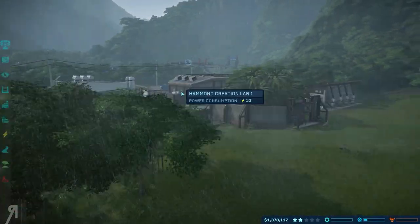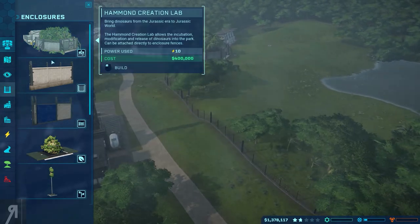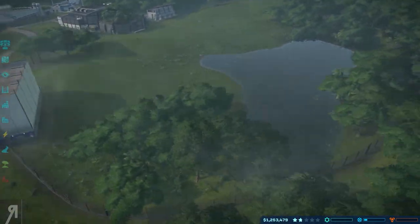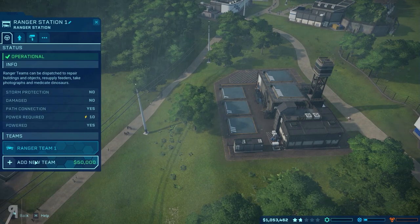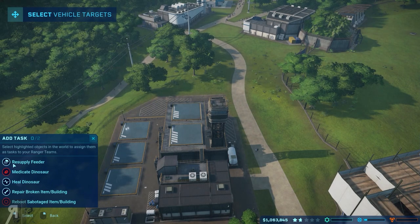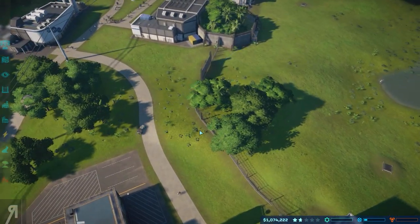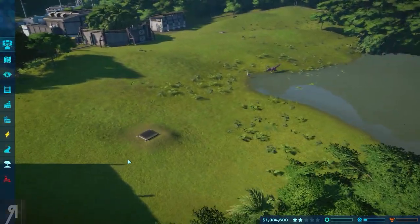We can release another dinosaur and maybe get some others as well. Let's place another viewing gallery around here — I'm going to run out of money soon because I just keep spending. Live bait feeder right there. At the ranger station I can add new teams and set tasks — ranger team 1 can resupply feeders. They'll respond to the resupply request and go in through the gate. Please make sure there are no dinosaurs on the other side, otherwise you're going to have a very nasty surprise.